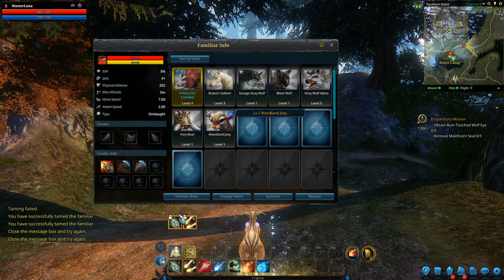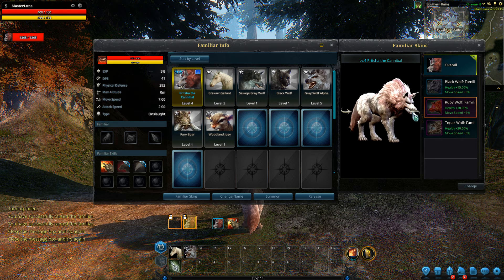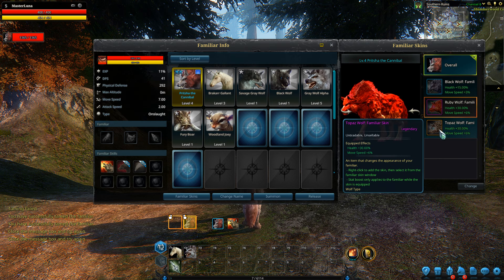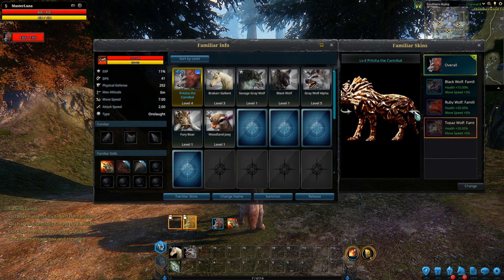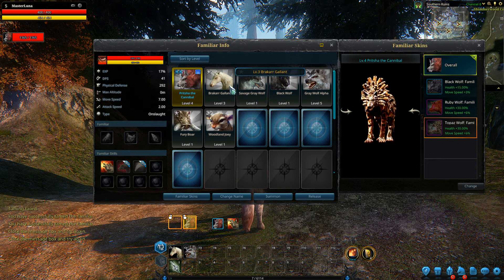You can also buy skins for your mounts. This is what Prista looks like at first. There's a black skin for him, a ruby skin — which is my personal favorite — all of which give extra buffs by the way, and a topaz skin which I am not a fan of. It kind of looks like gold and I'm not a fan of gold, but it does look pretty cool.